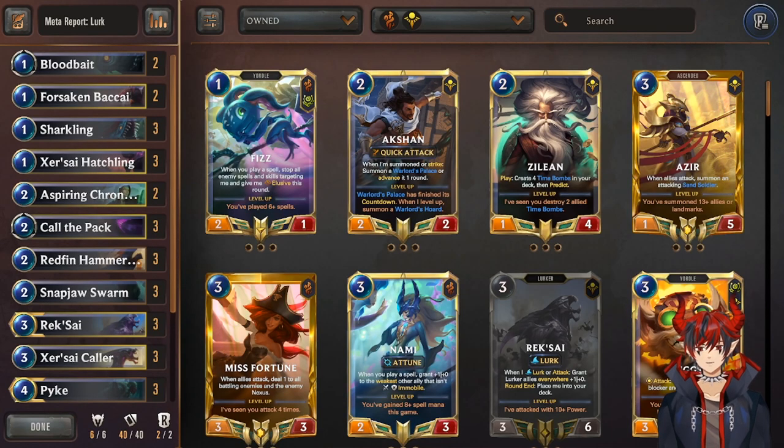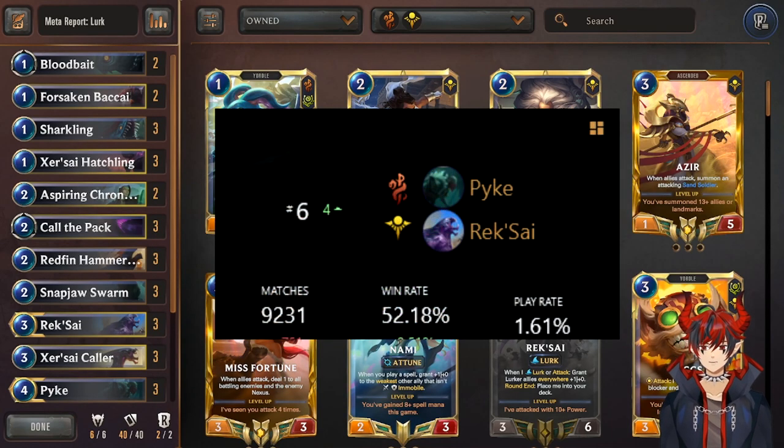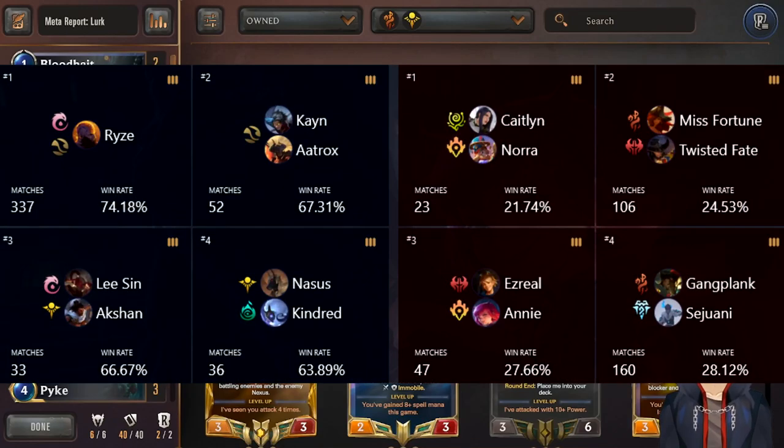Starting us off we have a cult classic in the form of Lurk, with a win rate of 52.18% and a play rate of 1.61% — it is definitely being slept on. Its best matchups are against Rise, so if you want to trounce Rise, definitely play some Lurk. Cultists, Lee Sin, action, and Nasa's Kindred are also good matchups.